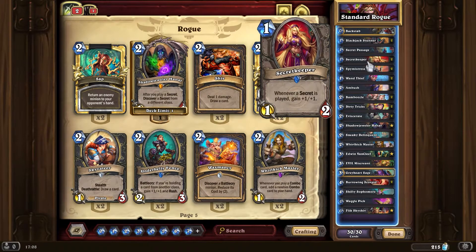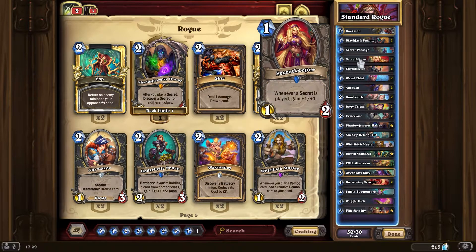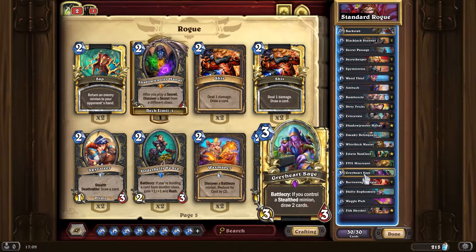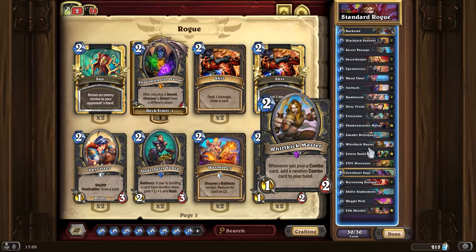Secret Keeper can be really useful. If I was taking anything out from the early stuff, I'd probably remove a Secret Keeper because it doesn't get the buffs — a lot of the time I'm playing Secret Keepers later in the game when they're of very little use, just for the stat line which is not very useful. The only problem with the tech is you do have to be careful that a lot of stuff has barely any health, and you really have to manage exactly how you play all your turns.